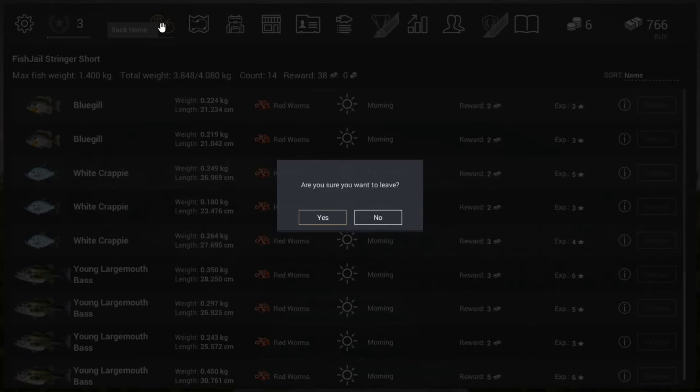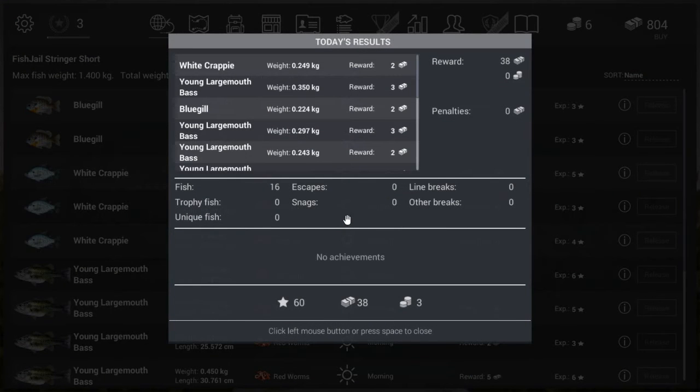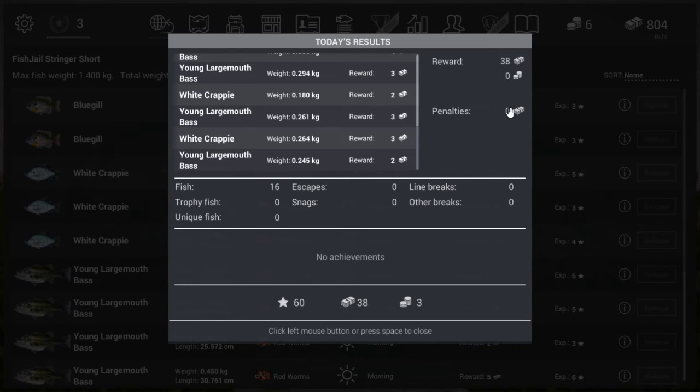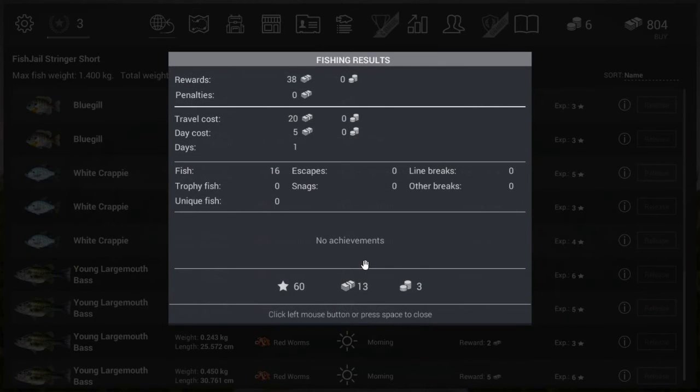Going home now. Here you see the fishing trip results — total reward, and any penalties. If you caught or kept a fish you weren't supposed to, you'll get a fine. Make sure you keep your licenses updated — people have gone into debt for not updating them. In total: 16 fish caught, nothing escaped, no line breaks, no snags, and no trophy or unique. We're going home with 60 experience points, 38 bucks, and 3 free gold for leveling up.